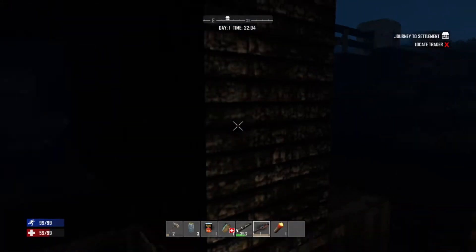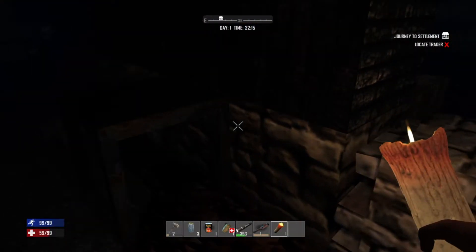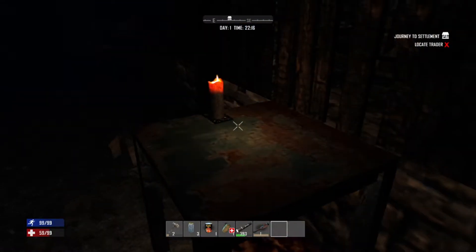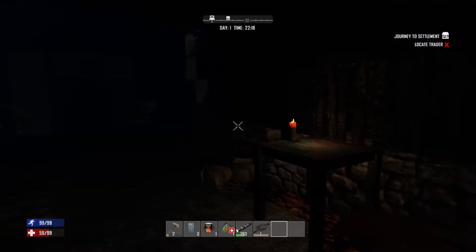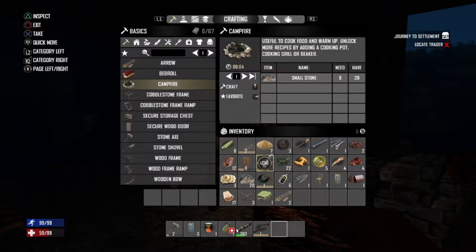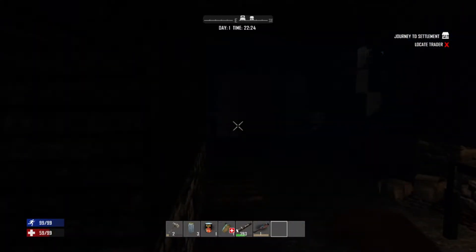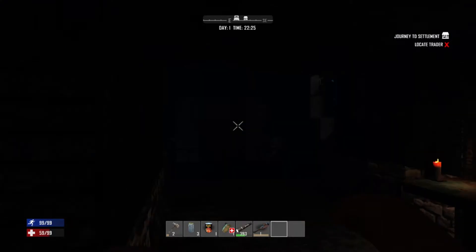I really wish my flashlight would work. How do you turn this on? All I can do is smack stuff with it. You know what, we have this candle — I'll put this candle right there. What the hell is that noise? Dude, I don't like this — I'm not prepared for the apocalypse, I'm not ready.